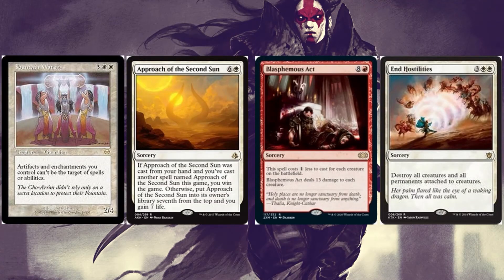Fountain Watch is a 2/4 creature for three white white that gives all your artifacts and enchantments hexproof so they can't be targeted by spells or abilities. Approach of the Second Sun is a great out-of-nowhere win condition at six and a white. If a spell named Approach of the Second Sun was cast from your hand and you've already cast another copy, you win the game. Otherwise you put it seventh from the top of your library and gain seven life. Seven mana for seven life isn't incredible, but it helps.